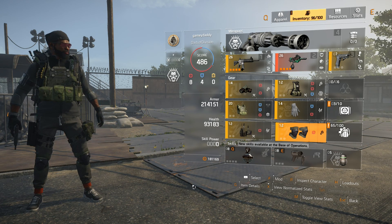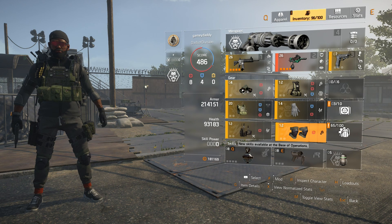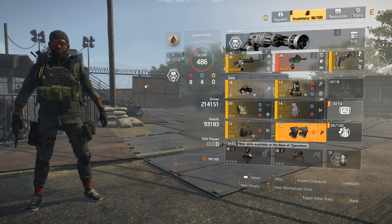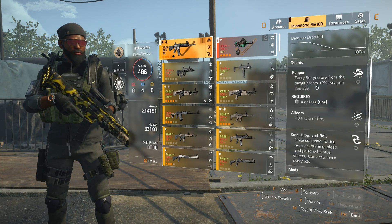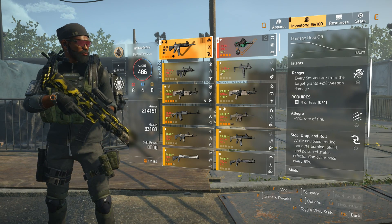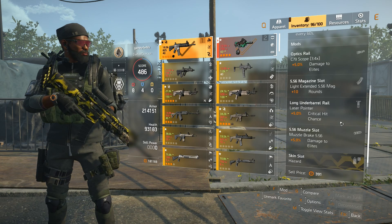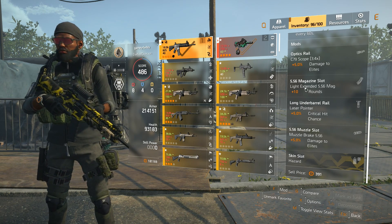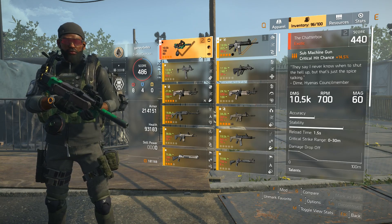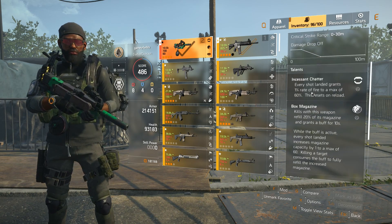This is a work-in-progress AR crit chance build that I'd been working on and then abandoned, but left in my loadout. Little by little I've been looking at the pieces and identifying aspects that I think can be better. My AR has a pretty good talent — it's not rolled. It's got Stop, Drop and Roll, Allegro, and Ranger. If I wanted to change Ranger or swap Allegro for Extra, I can do that. But really all I need to do is farm for that sturdy 556 magazine. My Chatterbox is a low gear score, but I only use it for its holster talent — the Blabbermouth.